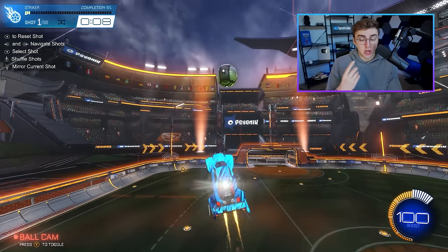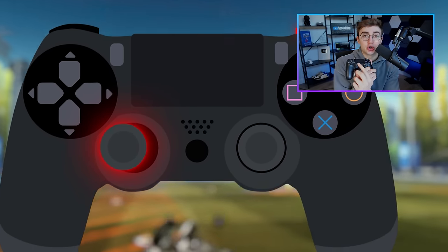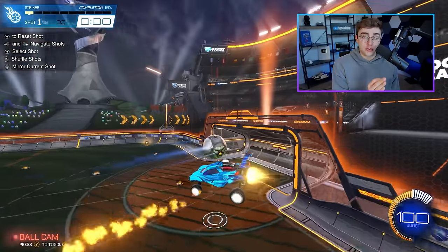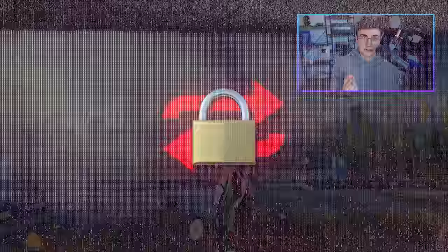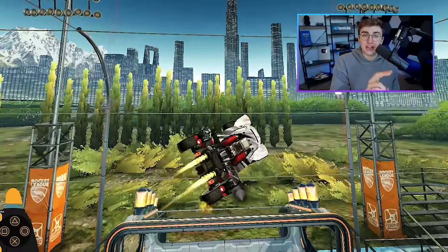While joystick airroll is useful in certain situations, the reason it's not enough alone is because to joystick airroll you need to not only hold airroll but also push your joystick in the direction you want to move. This means if you only use joystick airroll in the air, your car is technically locked in two directions — you can spin or you can tilt, but you can't spin and tilt at the same time.